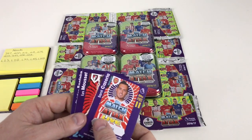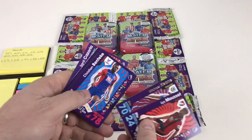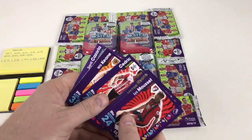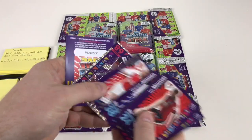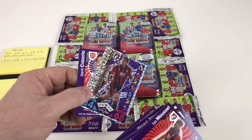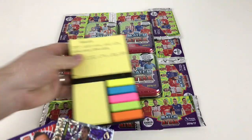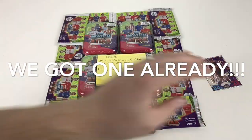We'll start off with a packet here and show you the cards as we go through — the main thing we're looking for is those special cards. We've got Santi Cazorla, Pro XI, Lise Mousset, Michael Keane, Christian Benteke, Chris Brunt, Cedric, Will Keane, Vincent Janssen. And we've got a Man of the Match — Charlie Daniels, number 397. That's a superstar. We've got one we need already!